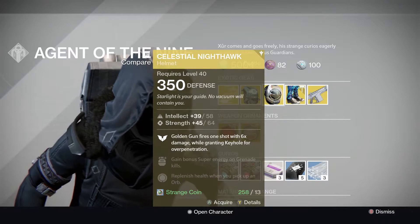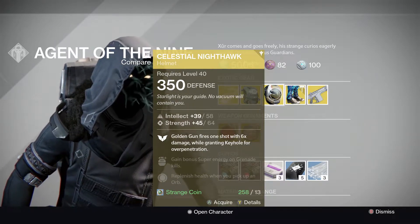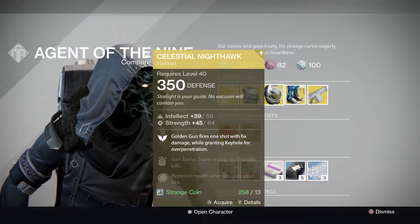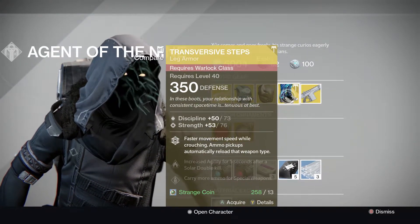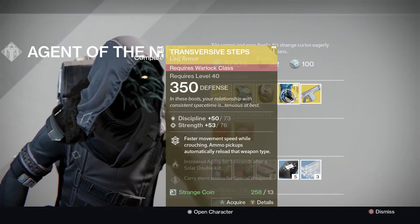You've got the Celestial Nighthawk, which is pretty good for the strikes at this point in time. When you get solar damage I would highly recommend buying that if you guys are a Hunter, purely because you can destroy strikes as well as Nightfalls if they've got solar burn on. So I'd recommend picking both of these up, unless you need to pick up the new Warlock exotic — the Transversive Steps.